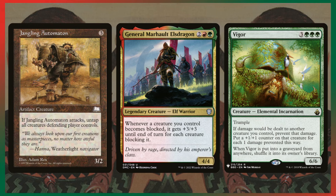Jangling Automaton will untap all creatures the defending player controls when you attack, meaning even if they attacked with creatures that had haste, you get to untap them all and kill them with your Rampage creatures or Engulfing Slagworm. Vigor prevents the damage your creatures would take and instead gives them +1/+1 counters — a crazy effect. It protects your board and will pump it up in an insane way, letting you keep attacking for insane amounts of damage.